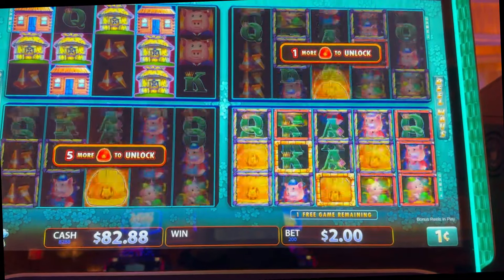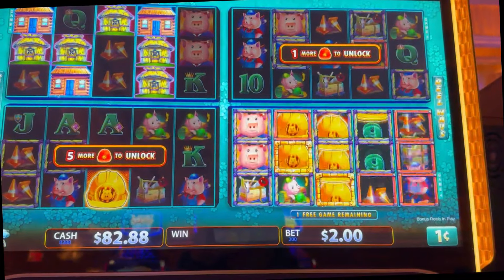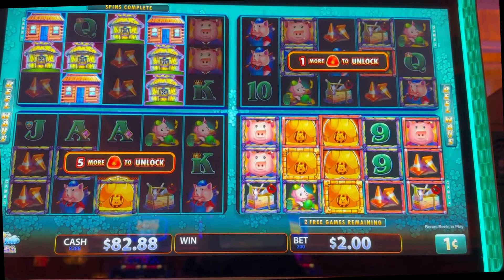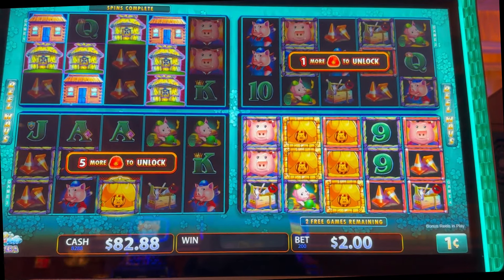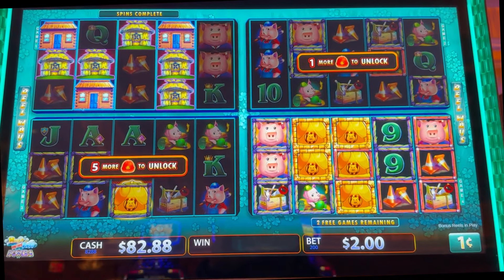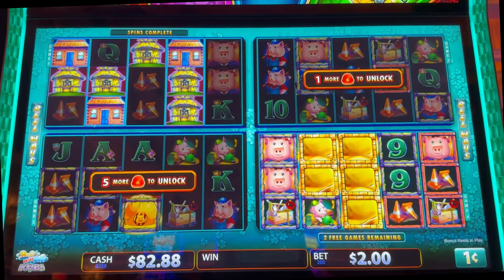And we got another mansion. Red, red, red — red hat. I saw it go by! Come on, no dead spins. My gosh, five of them! We're going to get another mansion — two mansions. There's one, we'll get another one. Wow, we got another one — five mansions now.